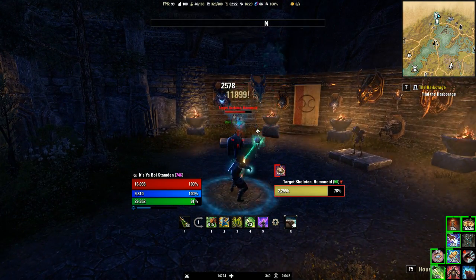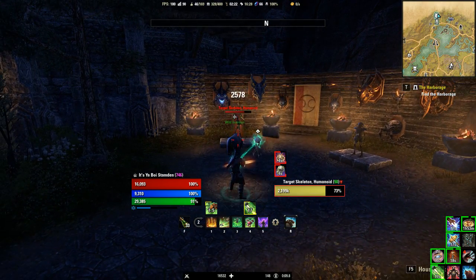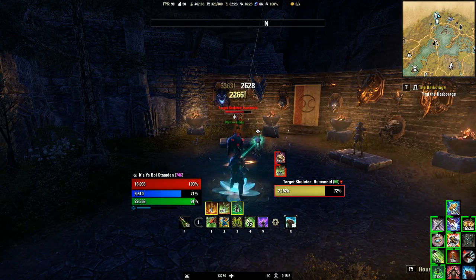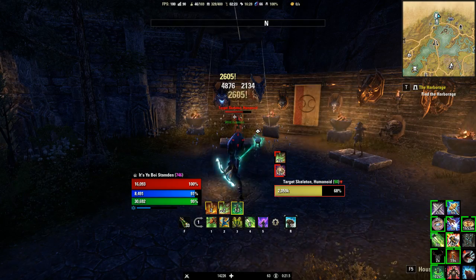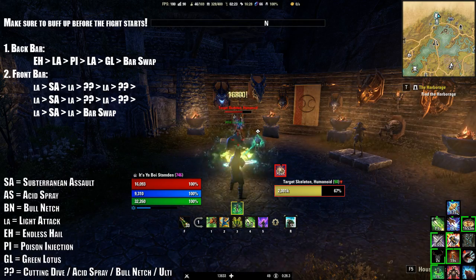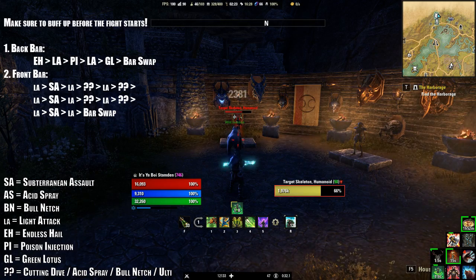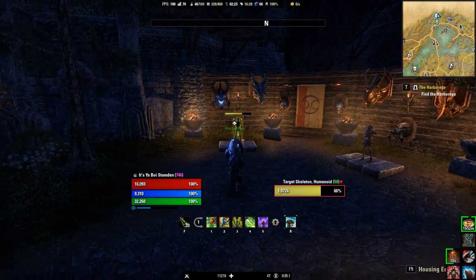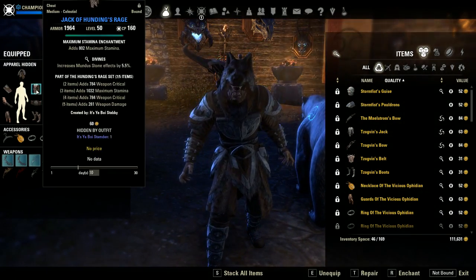That's the only tricky part about this rotation — what spells you cast in between the Sub Assault on the front bar. You'll get the hang of it after trying it for a while; it's fairly simple to learn. And that's it — that is going to help you do around 20k damage even in blue gear with 160 CP.